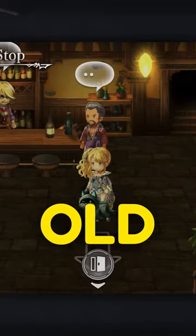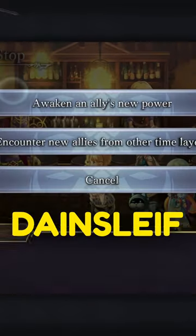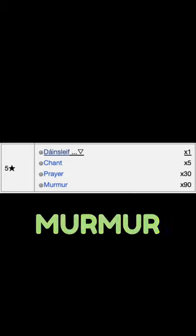Once you get it, visit the old lady at times forgotten stop, give her the Dain's left combined with the required chant, prayer and murmurs grits.